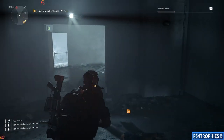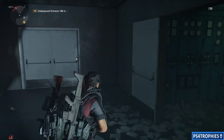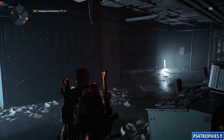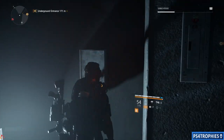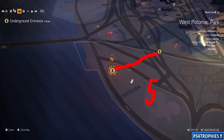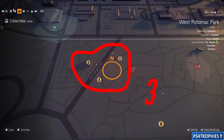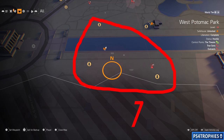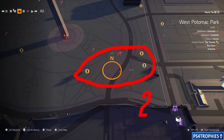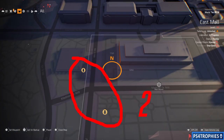Just go to the underground areas and run around — it's not complicated. Look for the white box and hopefully you'll get enough Hyena keys. Starting on the far west side of the map, the tunnel system on the far left has five keys. West Potomac Park has three key boxes, and another area nearby has seven. Try to open as many as you can.